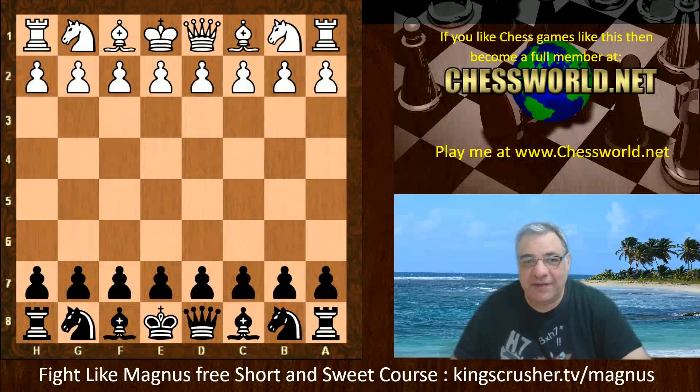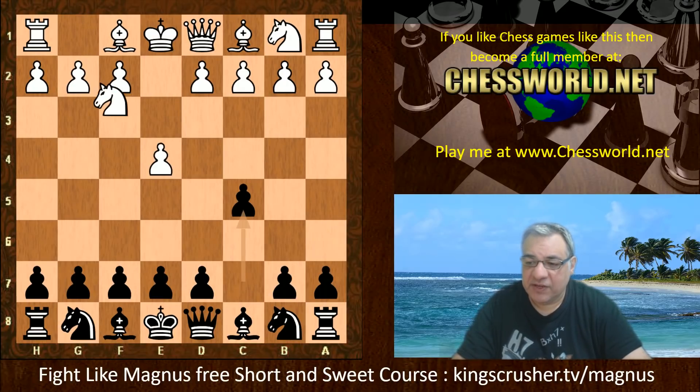Hi all. I have another very interesting and potentially instructive game to show you today. Ethereal 11.73 against Lila ID 61.185, this is by Decap. Fast and Furious, three minutes with two second increments time control. The start position given to both is in the Sicilian Sveshnikov.